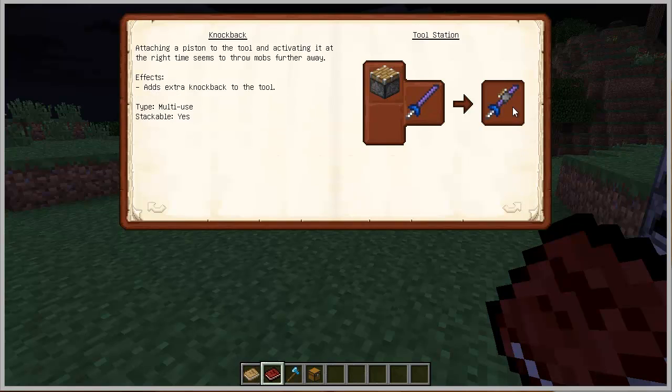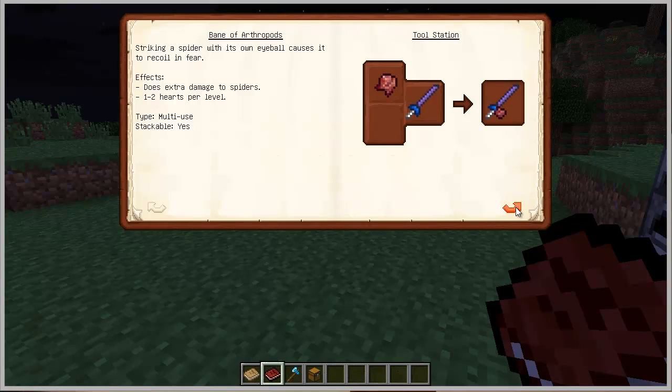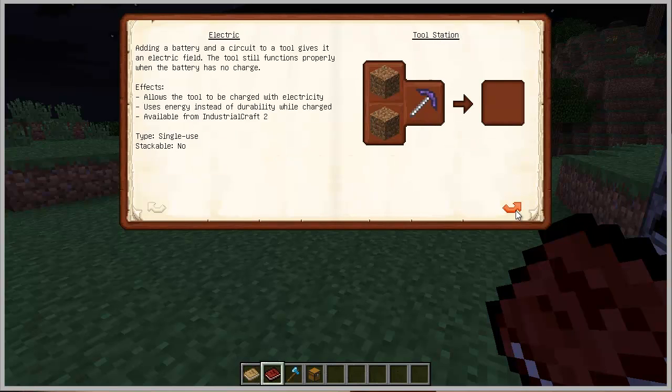You can have knockback — that's kind of weird but okay. Beheading — if you want to cut some heads and make a big collection of heads, that's the way to go. It works like a charm. Bane of Arthropods, Smite — you can create some soils, I'm going to show you guys that later. Electric — you must have some charge thing; instead of using durability you're going to use the battery you have. You're going to finish the energy stored and then start using durability. And that's how to add an additional modifier slot.